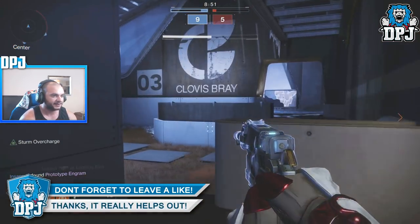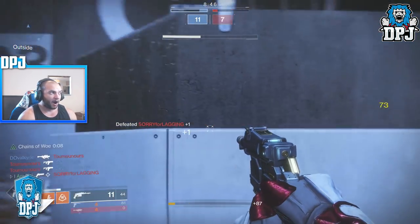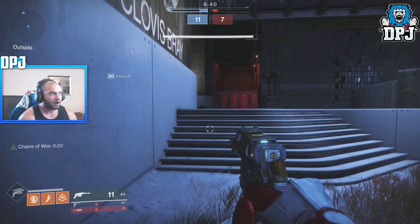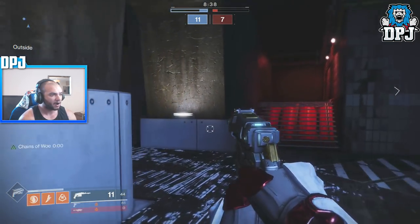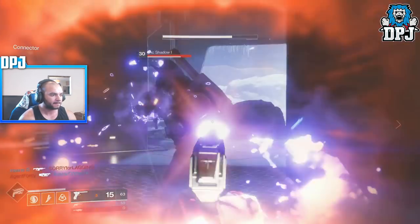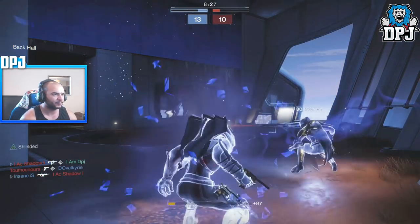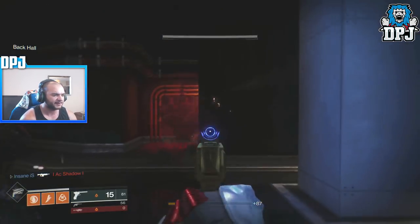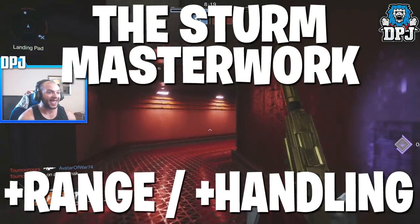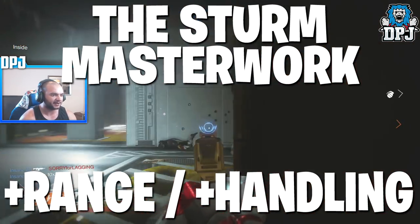The idea is great on paper but in reality it doesn't really work with the current meta. I was optimistic the catalyst and masterwork might change that, but now we have details I don't feel as optimistic. When the 1.2.3 patch drops, the Sturm catalyst will drop from killing enemies on Nessus. Once obtained, you'll likely need to get 500 buffed Sturm kills to unlock the masterwork.